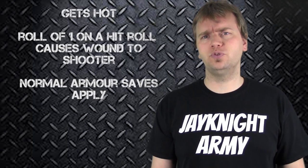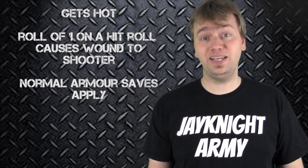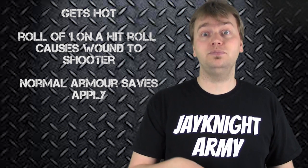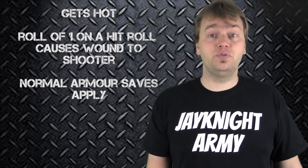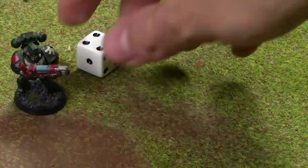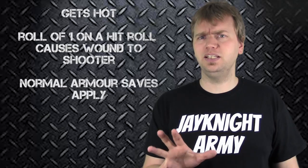Now that we've gone over the types of guns, let's go over some special rules. The first one is Gets Hot, which typically applies to plasma weapons. When you roll to hit with a Gets Hot weapon, if you roll a 1, not only do you fail to hit your target — it gets hot, meaning the weapon burns the hands of whoever's shooting it and causes a wound. You do get a normal armor save, or an invulnerable save if you have one. If you pass it, the shooter survives; if you fail, they die. So with this Dark Angel Space Marine holding a plasma gun, if he rolls a 1 to hit, it causes a wound to him — roll his 3+ armor save, and on a 1 or 2 he dies.